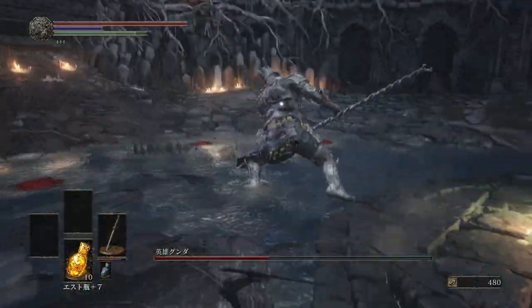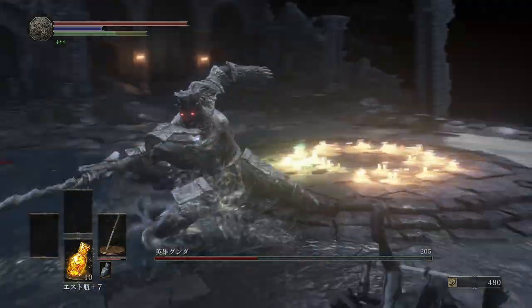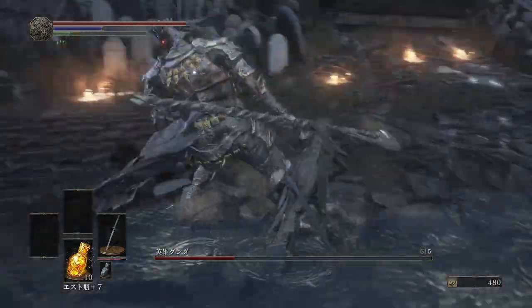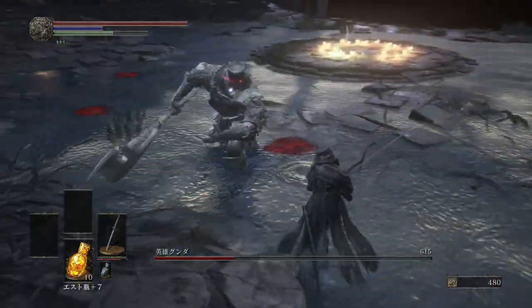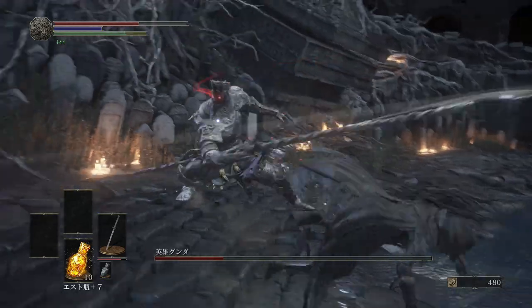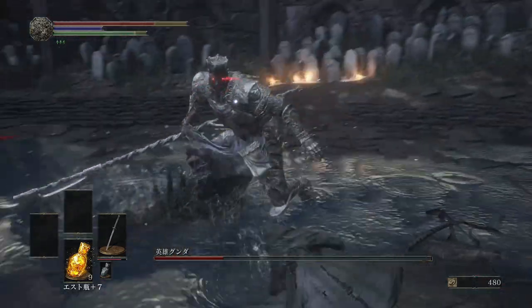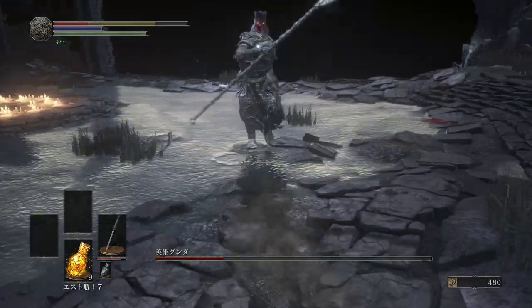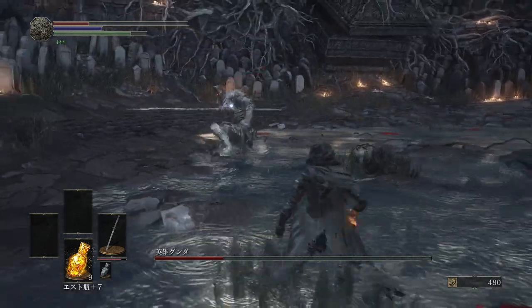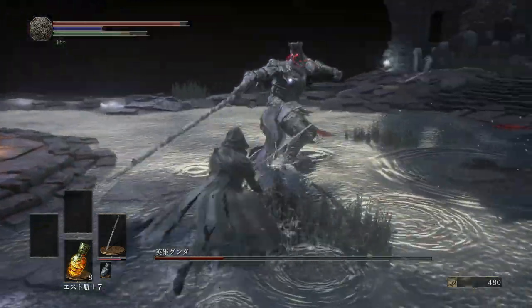After he rushes you, he does a follow-up spin attack. If you get hit by that entire combo, you're dead — it's essentially a one-shot. When he rushes, dodge back the moment you feel the spear tip touch your character, then dodge right right away, because he's gonna do that follow-up spin attack. If you get hit by the entire combo, it's gonna screw you over, so be really careful.